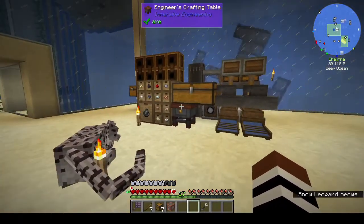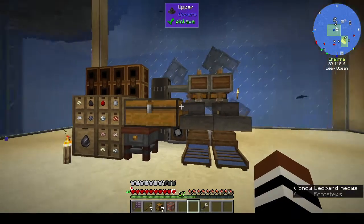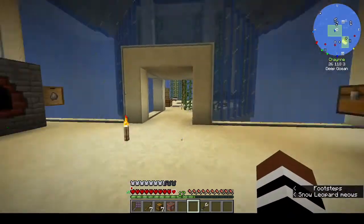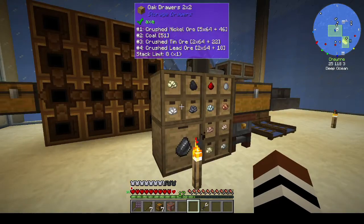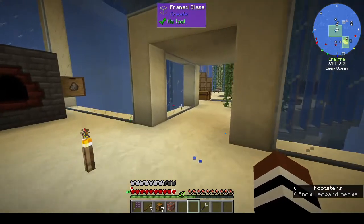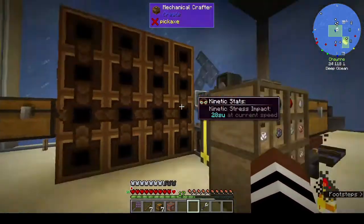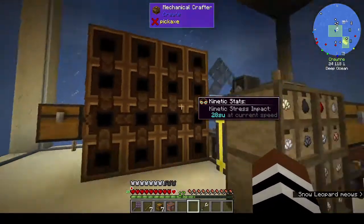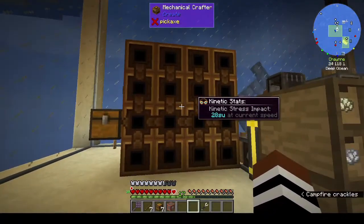Hi, this is Shane and welcome back to episode 9 of Rustic Waters 2. In the last episode we made the mechanical crafter — that was the big thing of the episode and it works and it looks awesome.